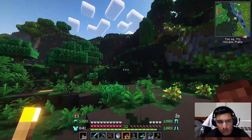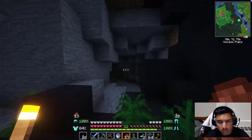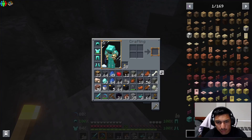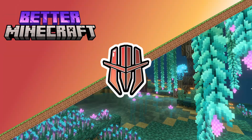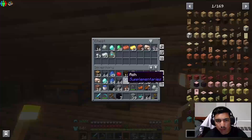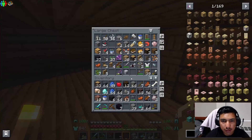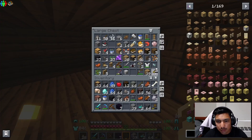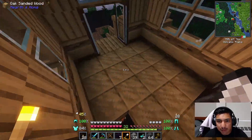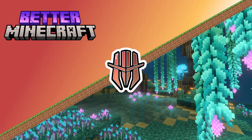Nether portal! To light it we need flint and steel. We have flint — do we have steel? I have iron... wait, we just left our iron somewhere. Damn, that's a lot of iron too. I mean it's not like it's gonna disappear. Okay, it was around this area — we know that's a lot of iron.